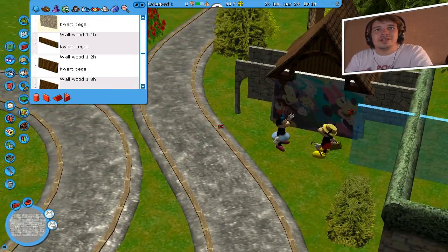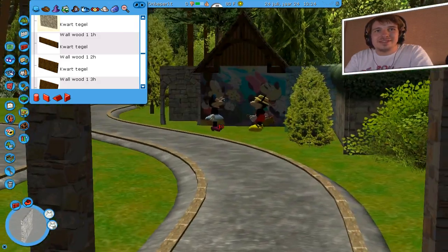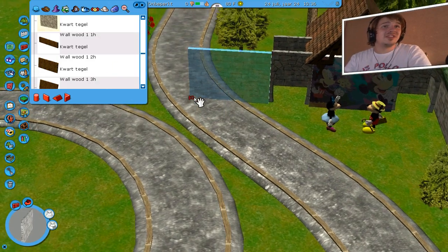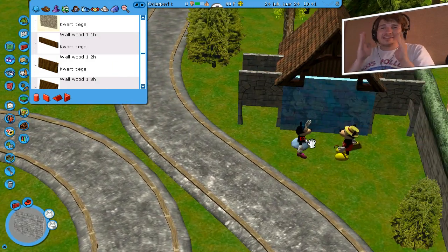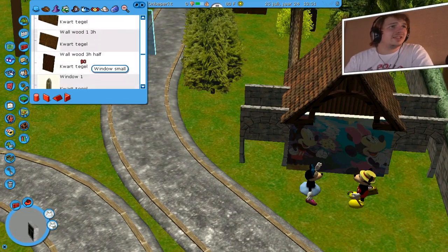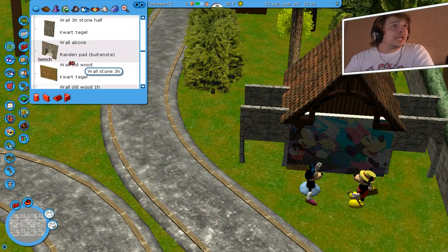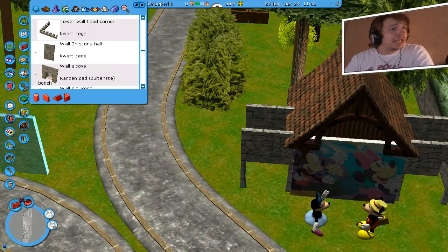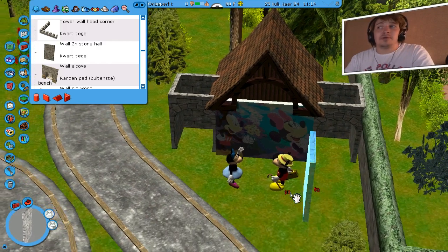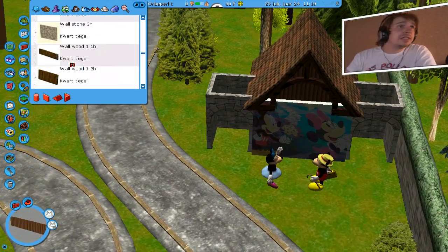Die boom kan dan weg — je komt er aan en je ziet dit. Ik vind het leuk als ik dit zo zie. Ik wil het best aan jullie laten zien, maar we gaan gewoon verschillende delen thematiseren in de attractie. Dan gaan we dus allemaal dingetjes bouwen, en dat moet er natuurlijk wel goed uitzien.